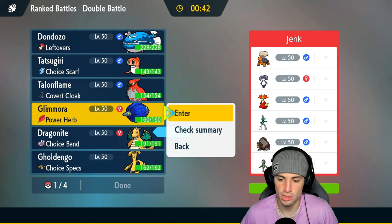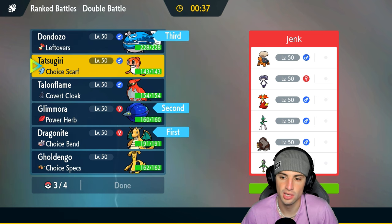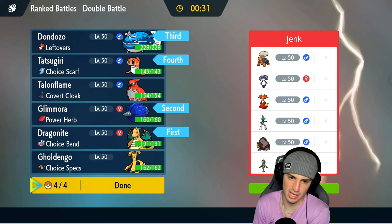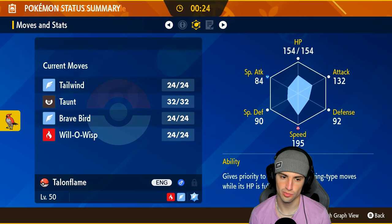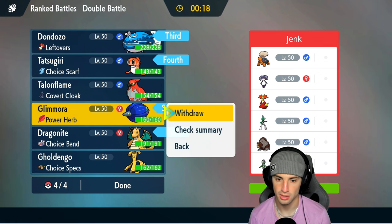I'm going to lead Dragonite and also Glamoura — Glamoura is a solid Pokemon — and last but not least we'll bring Don Dozo with Tatsugiri for late game, a bulky combination. Trick room though is scary, we hate trick room, and I don't really have a way of countering it. I do have Taunt though.